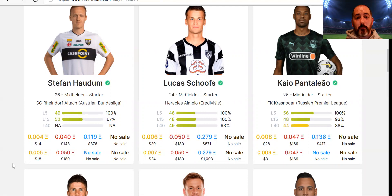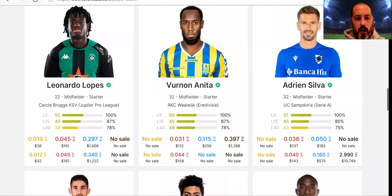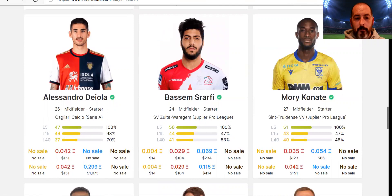Lucas Schoof's best market price is 0.05 — you can see how it differs from the three-day average versus best market price. The one I'm going to have a quick look at is Kyle Pantaleo. I'll scroll down to see if any others catch my attention first, and I also looked at Leandro Lopez earlier, so I may show him briefly as well.